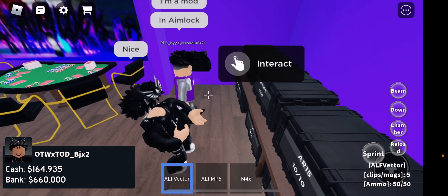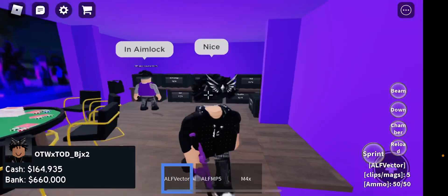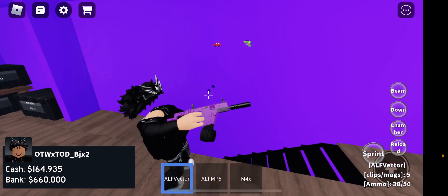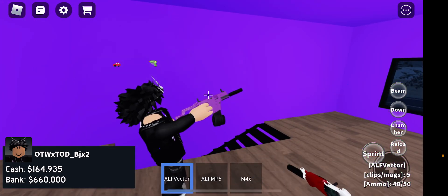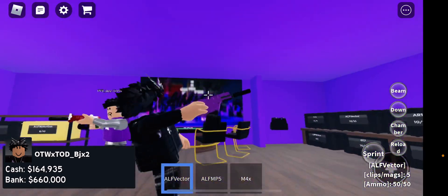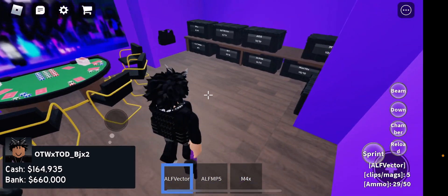Next we have the Aim Lock Vector. This gun is insane — look at it, it has 50 rounds. I like the purple though; it's not dark, it's a light purple. It goes hard. Yeah, it has a silencer.